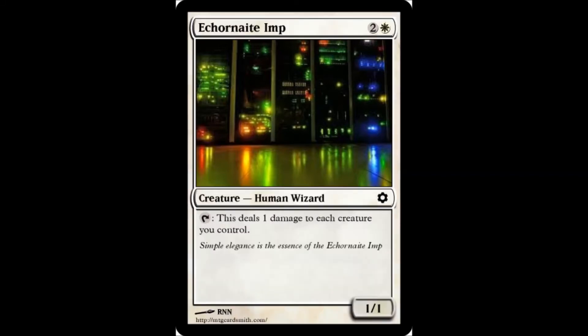This one is my favorite of the lot. A Coronate Imp — 1 white, 2 colorless. This is a creature: Human Wizard. Yes, human. Tap: this deals 1 damage to each creature you control. It's a 1/1. At a glance it seems perfectly normal — it doesn't have any weird words, all the verbiage makes sense — except that it's a human imp, and when you tap it, it kills itself along with a bunch of other stuff that you control.